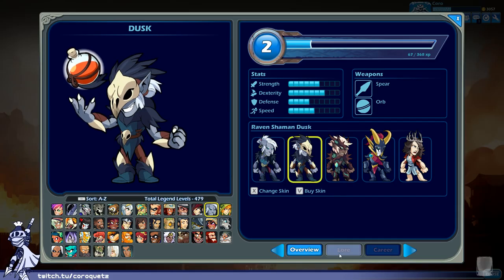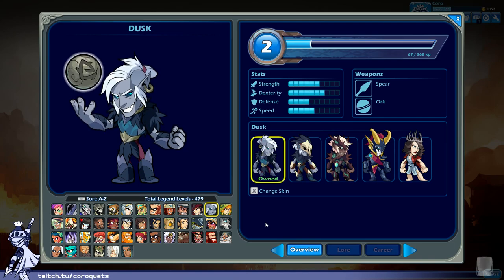Up next is Dusk — our resident dark elf. Brawlhalla is based in clashing mythologies, and he's from the north. He uses an orb and looks all right, but he's a little bit boring color-scheme-wise — a lot of greys, very desaturated. The fur trims and ruffles have good shadowed parts, but the lighter parts are a little close to his skin tone, so there's not a ton of color separation between his head and body.